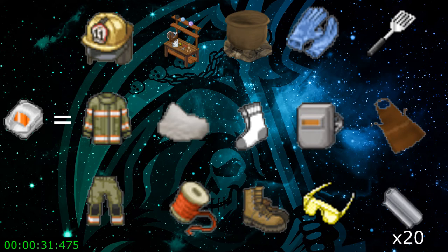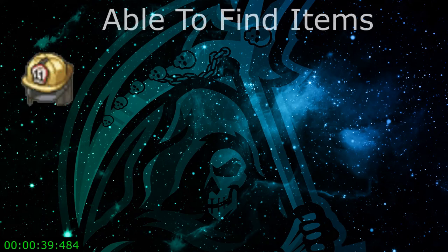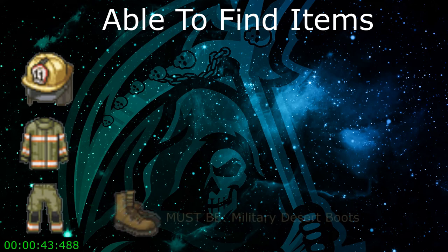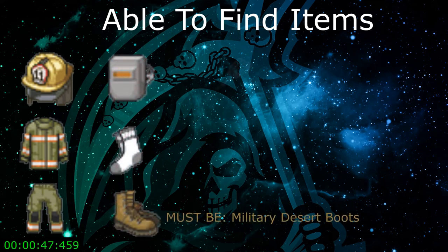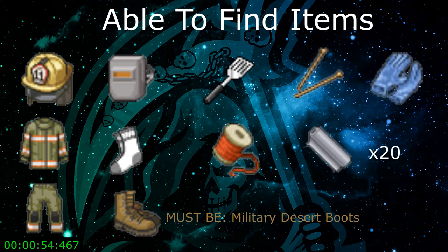You can get aluminum from breaking down TVs and electrical components — pretty easy to come by. The items that you'll actually be able to find in the world and not need to make are the fireman's helmet, fireman's jacket, fireman pants, military desert boots, long socks, welding mask, spatula, thread, knitting needles, 20 aluminum, and blue or yellow latex gloves.